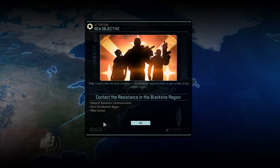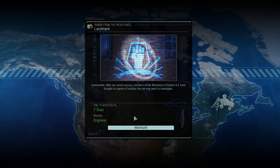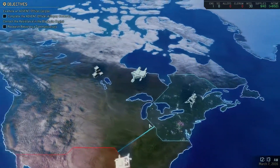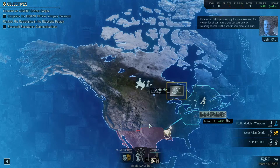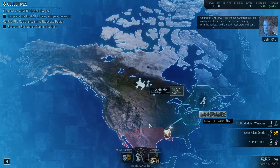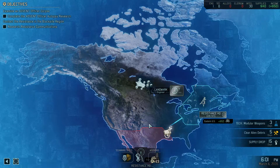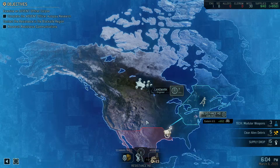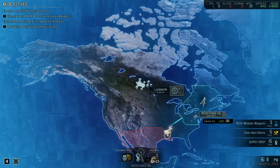We need to fly there, scan for contacts, and make contact. There's something we can investigate nearby which will reward us an engineer — these are little caches that pop up randomly while waiting for new missions or research completion. We can pass time by scanning at sites like this. Once the days are up we get the reward — in this case an engineer, which is very handy because we can then start excavating more things simultaneously. We'll start scanning.